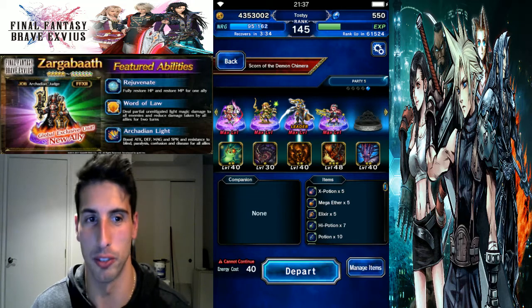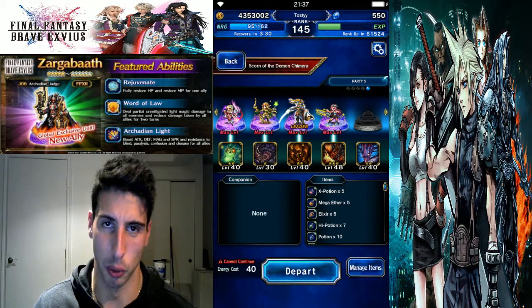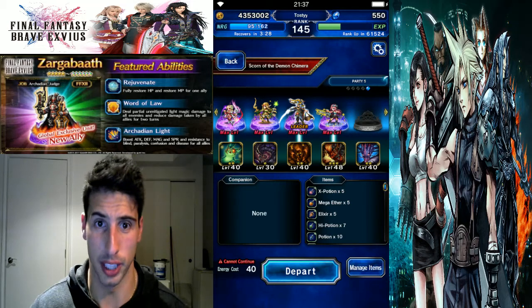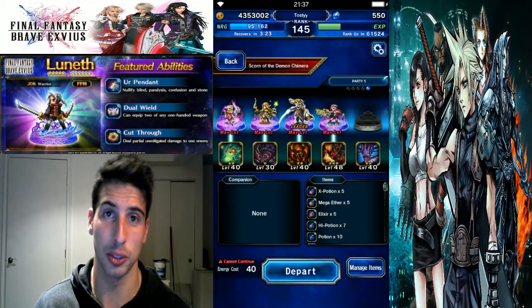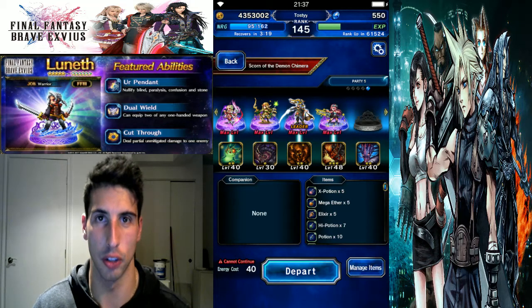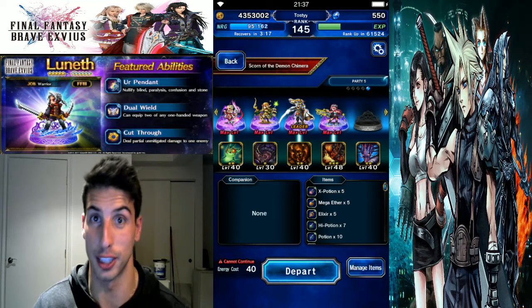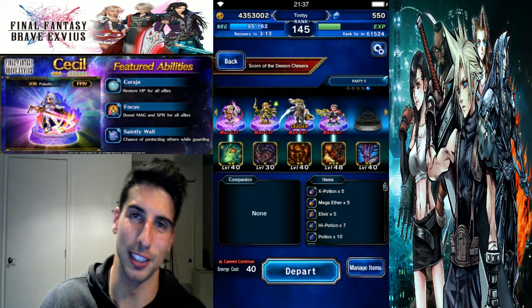Lunara is going to buff the whole party, so she's just going to sing for the whole fight. Warrior of Light here is going to be our provoke tank — he's going to try to cover as much damage as he can. We also gave him a Ring of Lucii because we're going to try to kill the boss with magic, and since Alterna takes forever to cast, hopefully we'll be able to kill it.